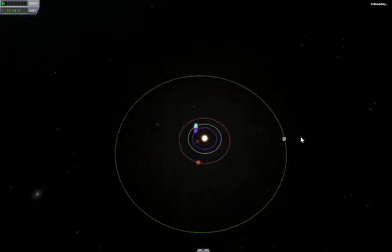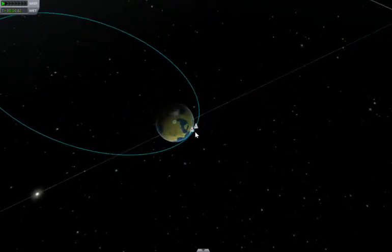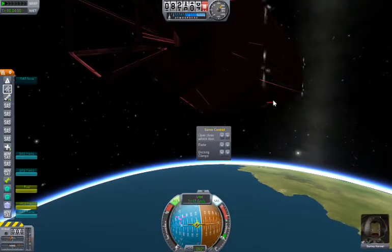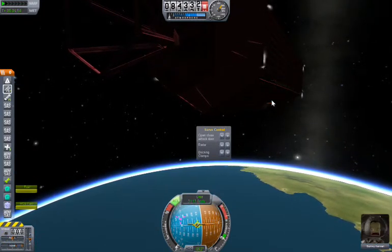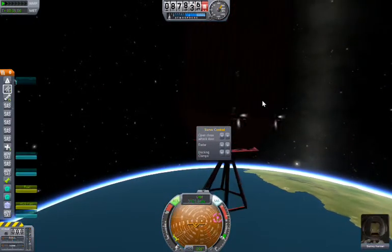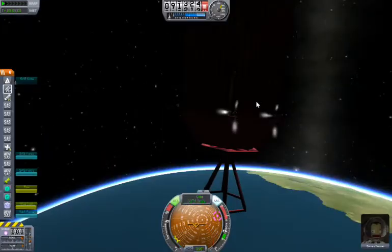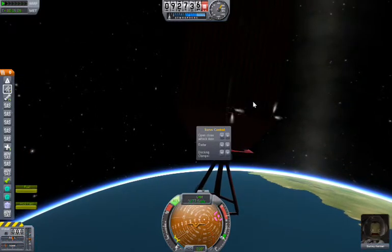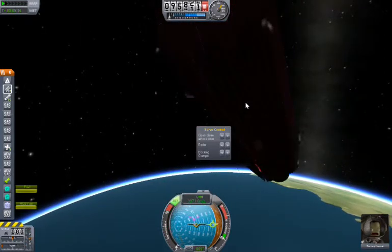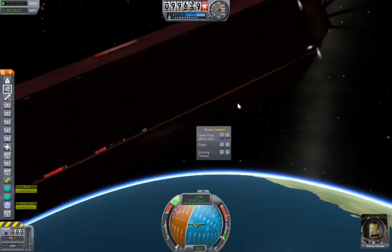We want to be headed over in this direction. We really want to be going this way. Let's take us off 90 degrees now and see if we can change course to where we want. That's taking us the wrong way — we really want to be going straight up. This is actually quite a good training craft. If you want to learn about things like orbital slingshots, this ship gives you plenty of fuel to do that with.